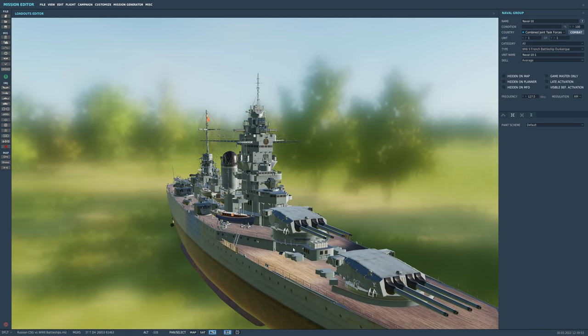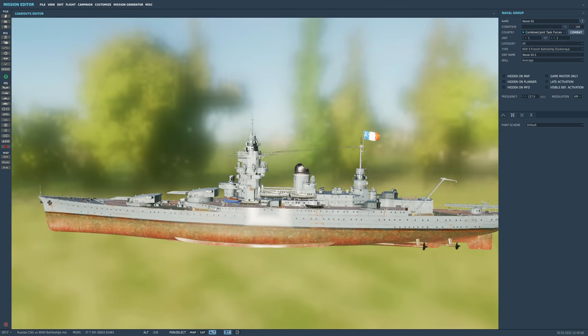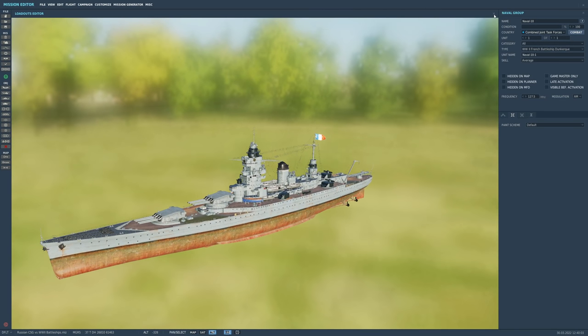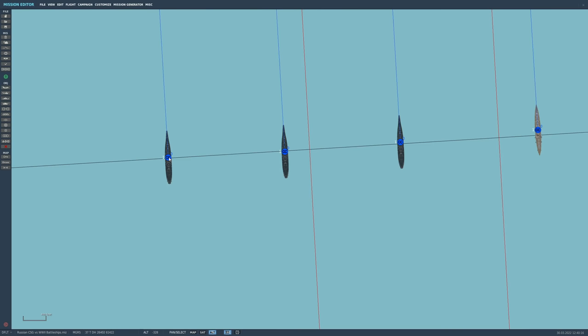For the French, I could only get one working properly and that is the Dunkirk — four turrets, four guns all at the front, none at the rear. Interesting design, possibly for restriction reasons. Next, the Americans: we've finally got the Iowa class working. Of the four built, we have three — Missouri, New Jersey, and Wisconsin. Real big beasts — nice to have them working finally.